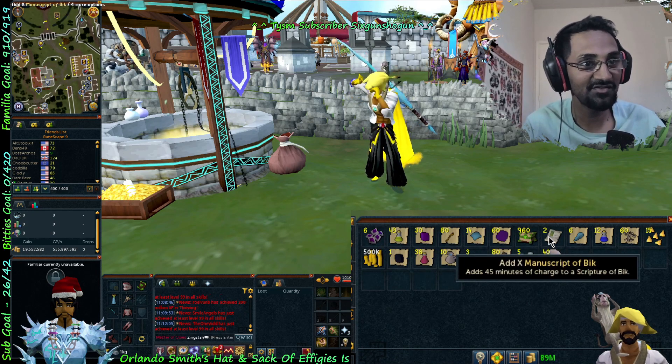I do want to know what the average is for getting big pages, quiver pieces, and stuff — to see how spooned or not spooned I am. Okay, we got 36. That's not bad.